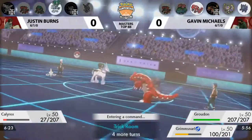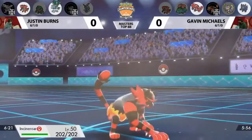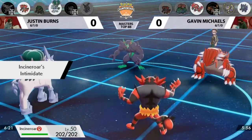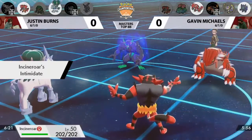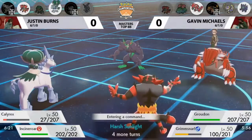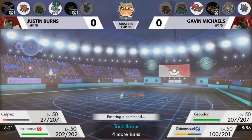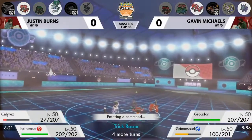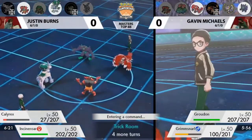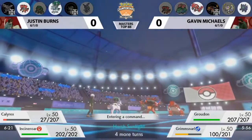Incineroar is going to come in to help defend Calyrex, but it's a tight spot where there's not a whole lot of threat coming the other way. With only 27 HP, Calyrex has to be really careful. Palkia essentially used Trick Room and then headed out. Incineroar coming in for Intimidate and Fake Out is a huge move — they avoided that Life Orb recoil, otherwise it would have led to a much worse spot.